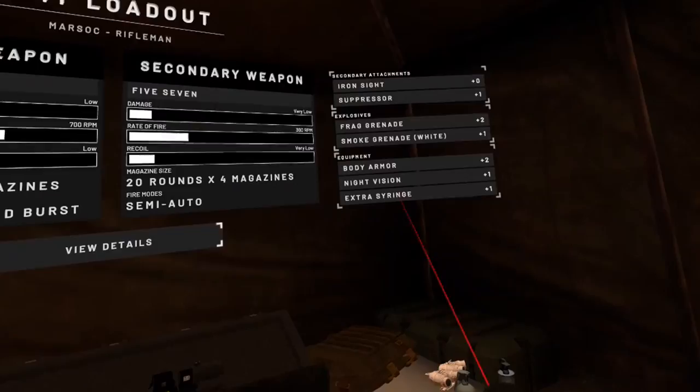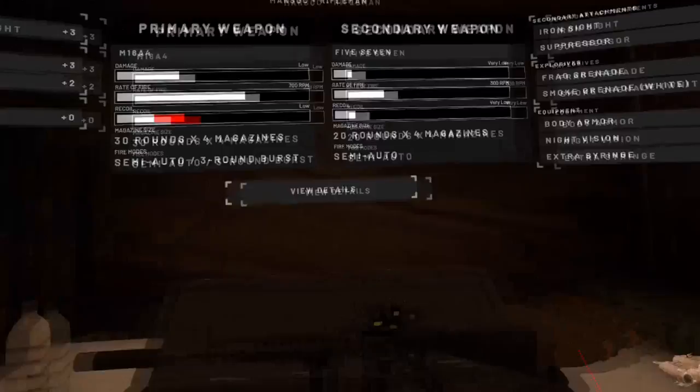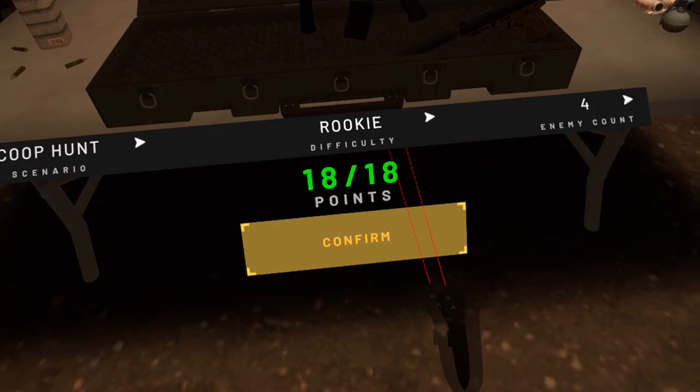You have a certain amount of points at your disposal, which in multiplayer is reduced compared to single player. So you cannot bring everything you want, but you have to choose wisely. Based on the class you pick, you have access to different equipment.